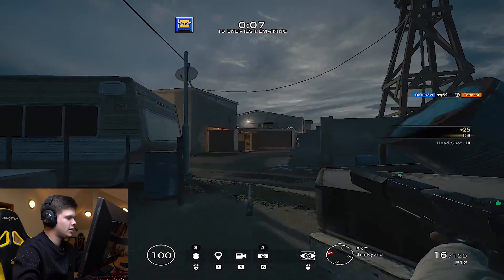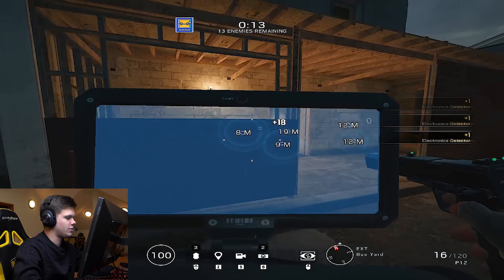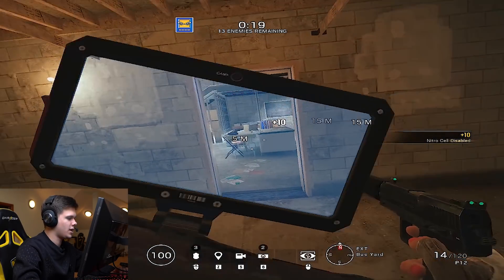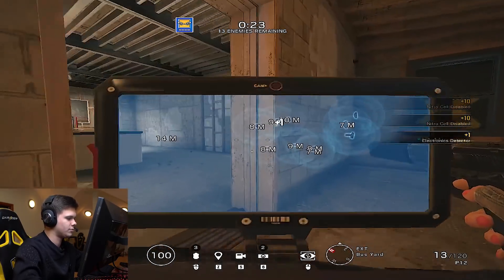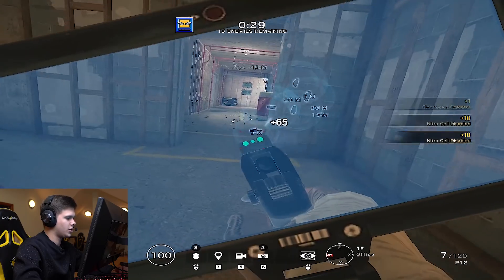One of the things about IQ is that her main gadget allows her to see electronics in a 20 meter radius. With C4s, you can see them through the wall without having to actually see them. This goes with any electronics, whether it be a drone scanner, Mozzie traps, Lesion traps, LMI, anything electronic in the game — IQ will be able to see them.